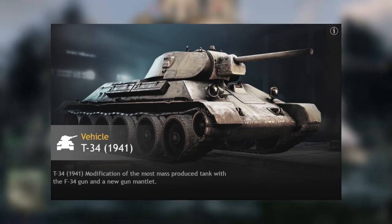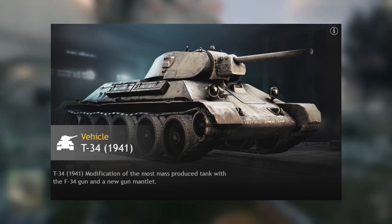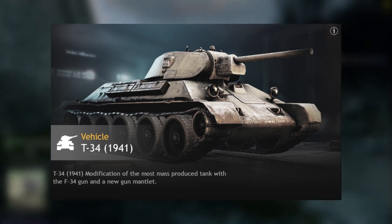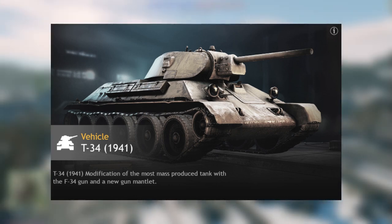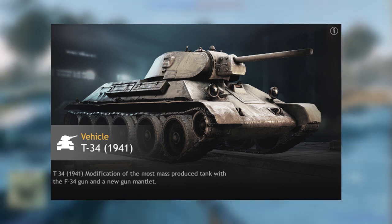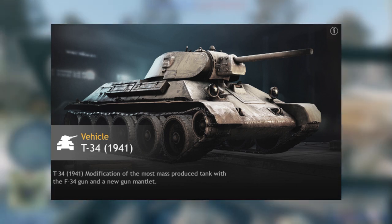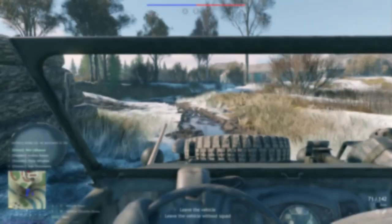Level 39, you have another T-34 — the 1941 variant. They're pretty much the same thing, albeit the T-34 1941 does have more armor. The cannon is the F-34, so it's slightly different, but it's still a T-34 — deploy this thing, you're really going to thank me for it. Really, really powerful and deadly.